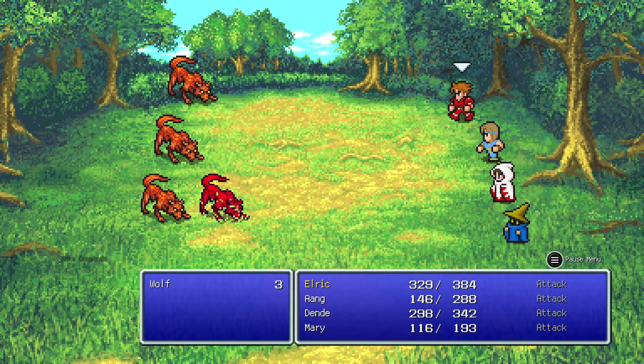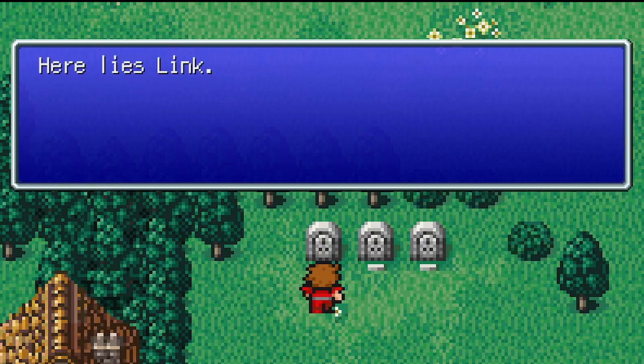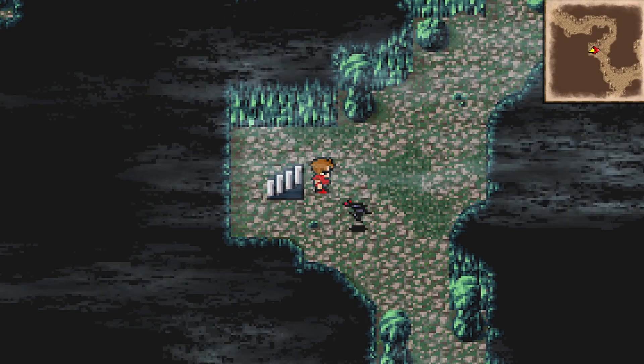Oh wait, there's an easter egg over here — 'Here lies Link.' In the NES version, this would reference a character from Dragon Quest. Since Square and Enix — who made Dragon Quest and Final Fantasy — merged together, they're kind of friends, but apparently rivals with Nintendo's Legend of Zelda. So I guess Link is dead in this timeline.